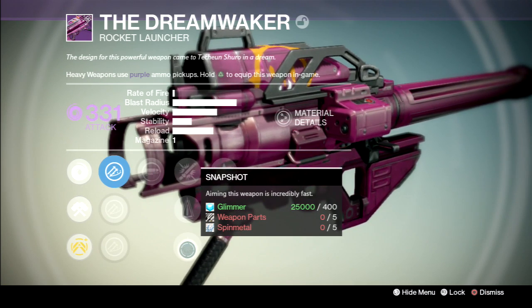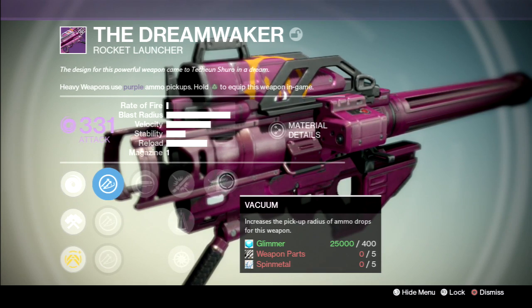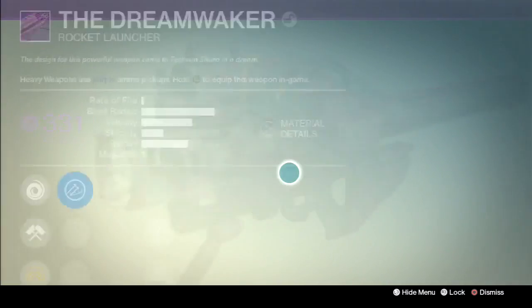You got Snapshot: aiming this weapon is incredibly fast. And you got Vacuum: increases the pickup radius for ammo drops for this weapon. This is a legendary weapon for the Queen — the Dream Waker Rocket Launcher.